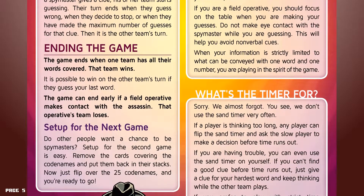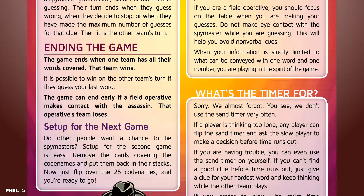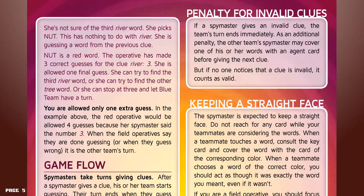Set up for the next game. Do other people want a chance to be spymasters? Set up for the second game is easy — remove the cards covering the codenames and put them back in the stack, then flip over the 25 codenames and you're ready to go. Penalty for invalid clues: if a spymaster gives an invalid clue, the team's turn ends immediately. As an additional penalty, the other team's spymaster may cover one of their words with an agent card before giving the next clue. But if no one notices that a clue is invalid, it counts as valid.